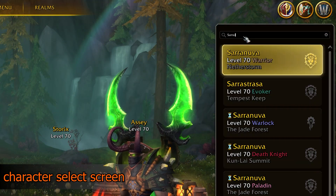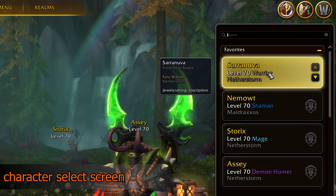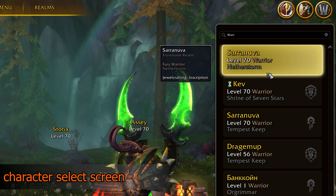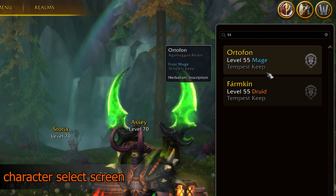Luckily Blizzard did introduce a search bar that has passed a lot of people by, and this is actually quite powerful. There are a few searches I'm bound to have missed out, but the ones I've discovered are: name — you can search for the full or partial name of your characters to filter them down; and class — whether you're searching for a warrior, a mage, etc. You cannot search by level; I couldn't find a way to do a greater or lower than to show characters under a certain level, so if you do know please leave a comment below.